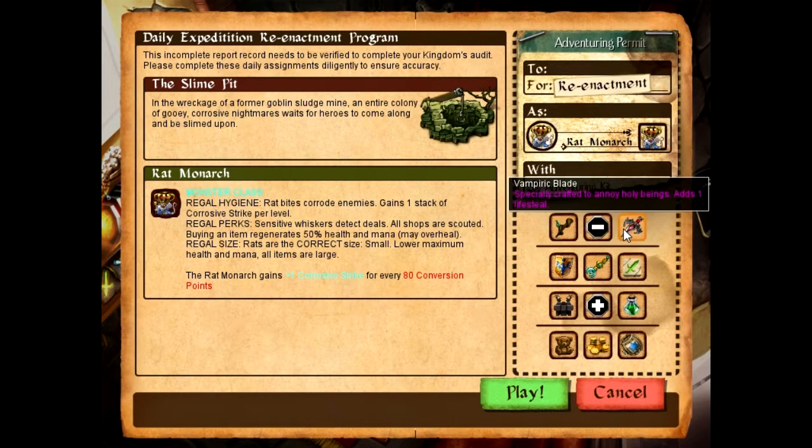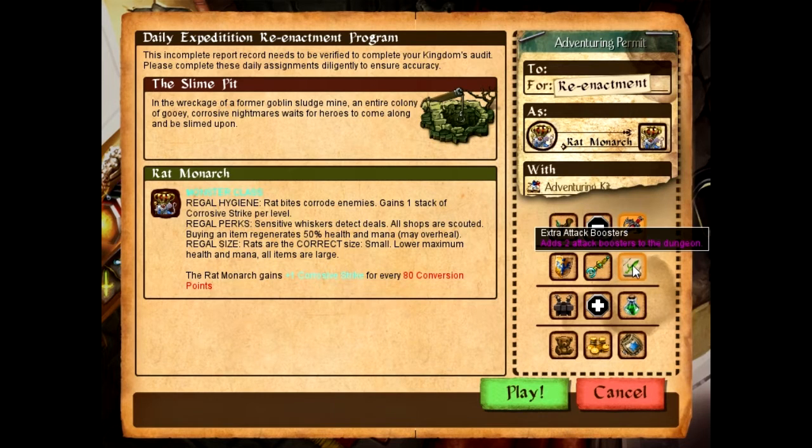What kind of preps do we have? Should I go Vampiric Blade or the Sticky Stick? I feel like the Vampiric Blade makes more sense, because the Sticky Stick is only one stack of Corrode, but the Vampiric Blade means more healing, which means we might be able to save some black space for the boss. Just my thought.